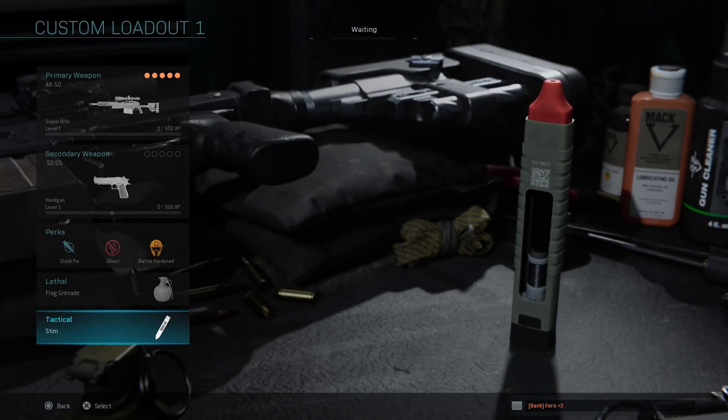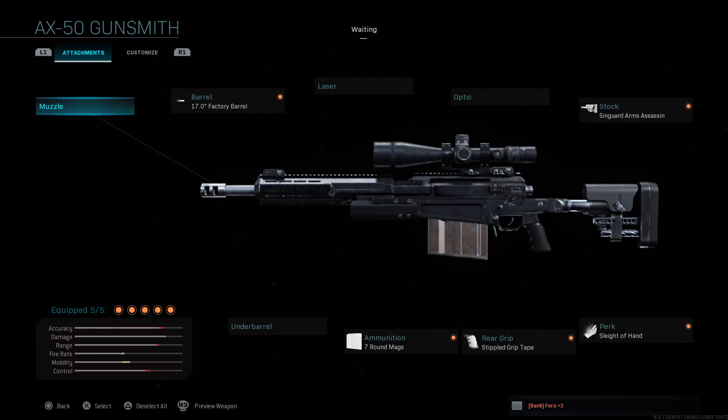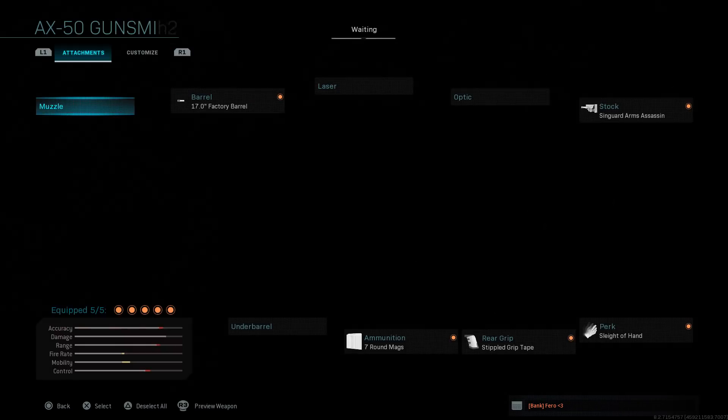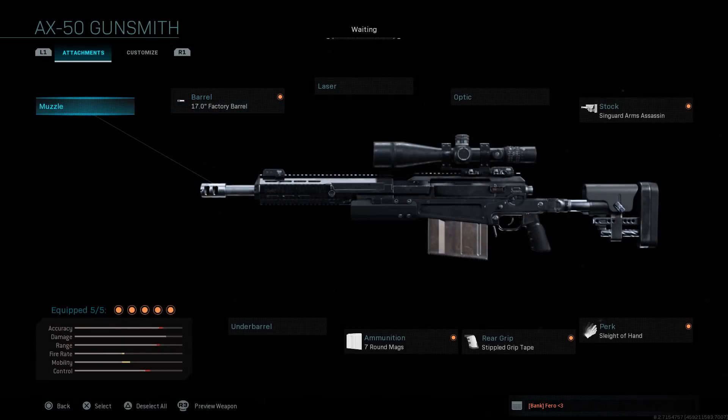When it comes to the AX-50, you're going to want to completely deck this gun out, because it's so slow in general. If you don't add anything, there's literally no point in even rushing with this gun — you might as well just sit in the back of the map. For any gun in this video, we're not going to add anything for the muzzle. You're going to be pushing up and killing them, so there's no point.